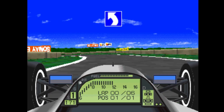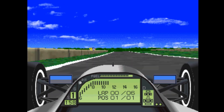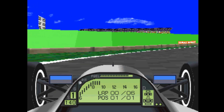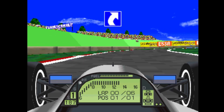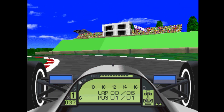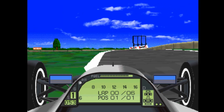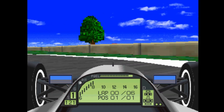Sky looks nice — nice blue skies with a differing effect in the background. You can see the horizon there, it's just a load of forestry, probably suitable for the Brazil track. The audience doesn't seem to be textured. The logos have all been altered so they don't infringe copyright — like that ESSA, which is supposed to be ESSO, the petrol and oil company. Trees look nice.